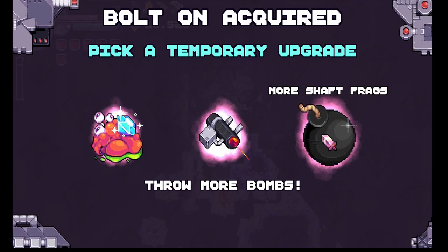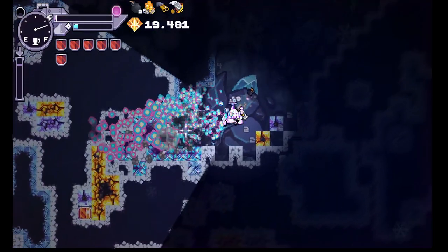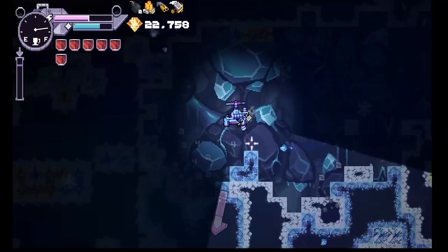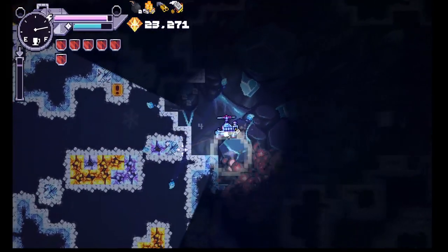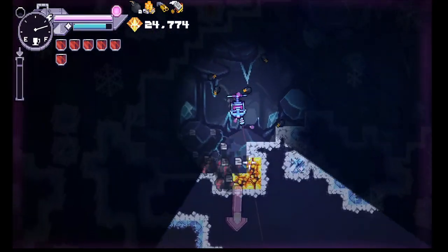Increase bullet range, throw more bombs — let's go more bombs. Love seeing all the fuel. We picked up that boost where more fuel blocks appear in our runs, and it's super helpful.